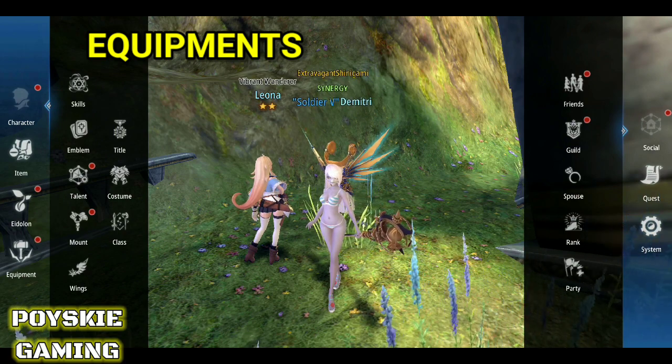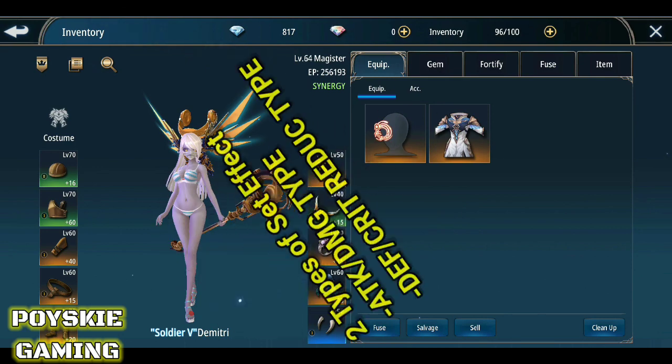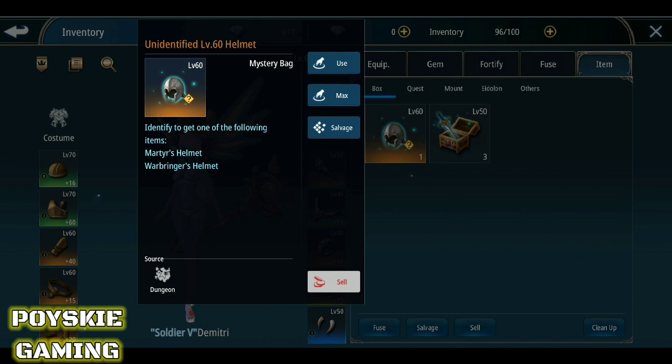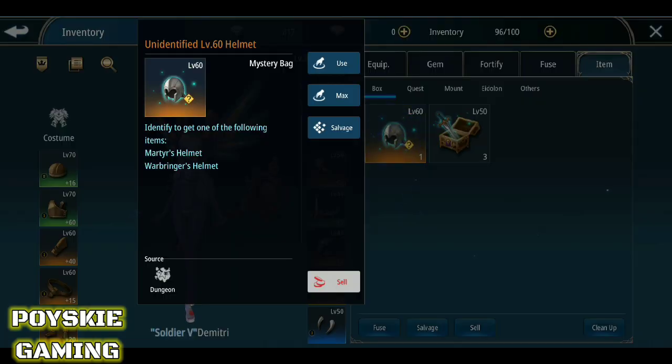Ang next naman natin is yung equipments. Ang equipments, dalawang klase yun — yung set effect nya may attack at may defense. Kung level 60 ka pa lang, meron diyang Martyrs or Warbringer. Yung Martyrs, yun yung pang attack — yun yung mga item ng mga pang attack. Tapos yung pang defense naman is yung Warbringer. Ipapakita ko kung ano yung pinagkaiba ng dalawa.